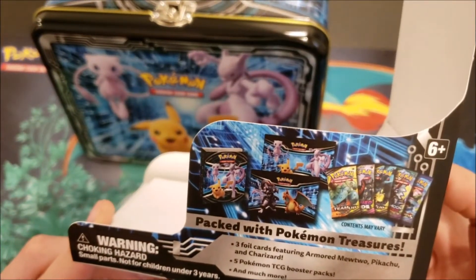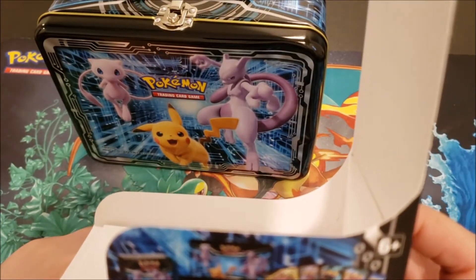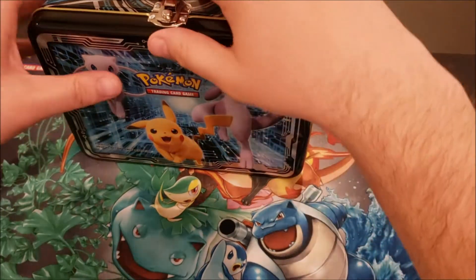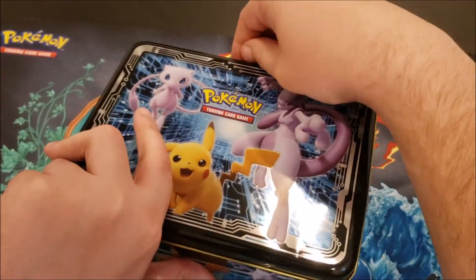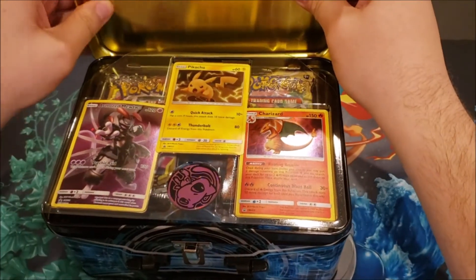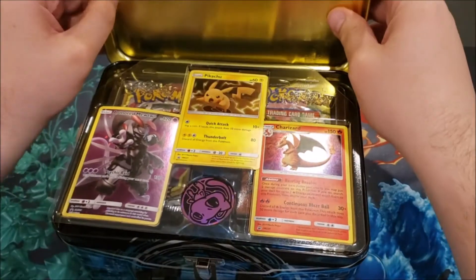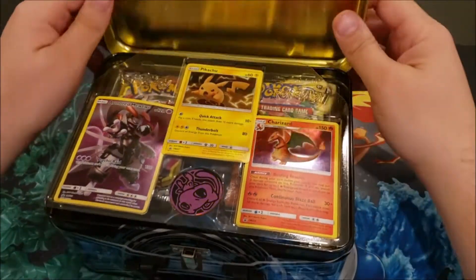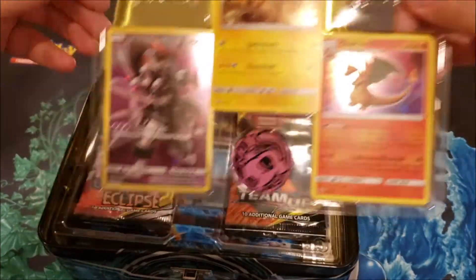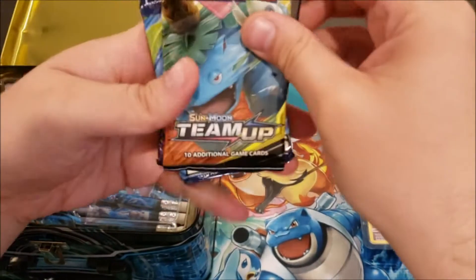Before I open it, let's look at what you get: some stickers, a little portfolio, five booster packs, and the promo cards, which I'm really looking forward to. It got a little dented here — let's just hope the cards didn't get damaged. Here are our promo cards: we've got a Charizard, a Pikachu, an armored Mewtwo, and a Mew coin.